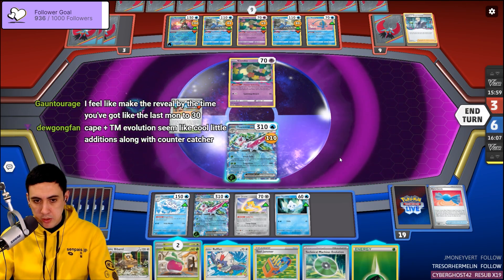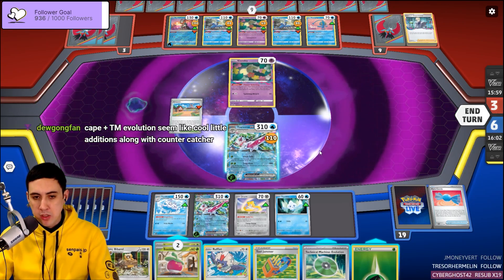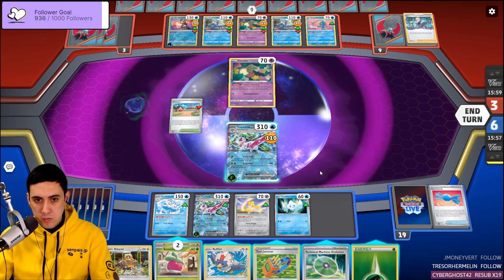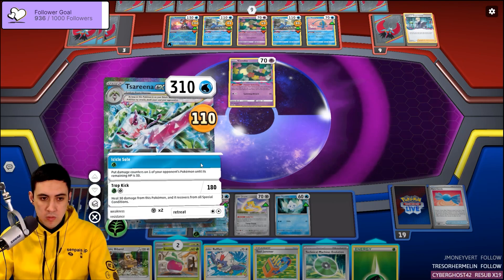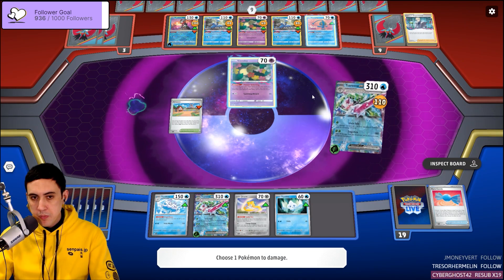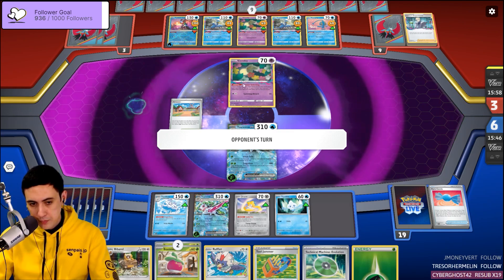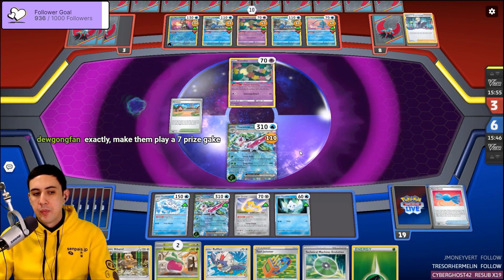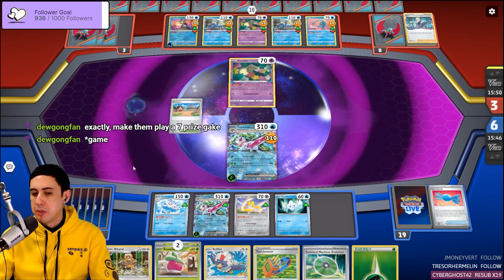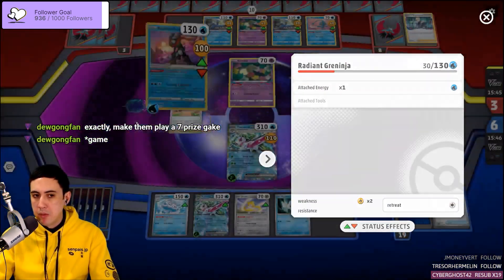209 HP is hectic — you could just do it at the end of the game when you've only got one prize left. Next turn is the turn where I really want to bench Rufflet, but I may not be able to. I'm very afraid of them coming in with the Greninja.